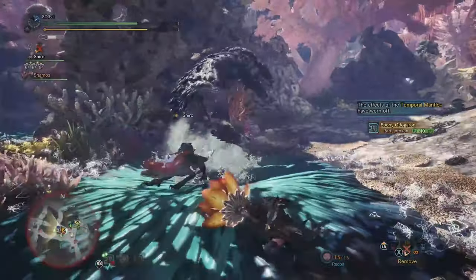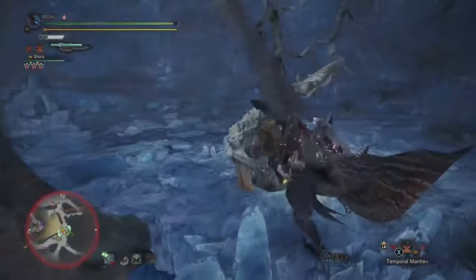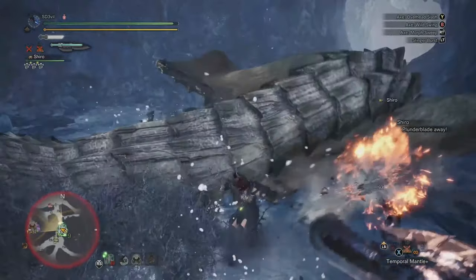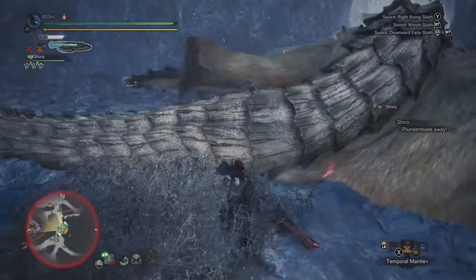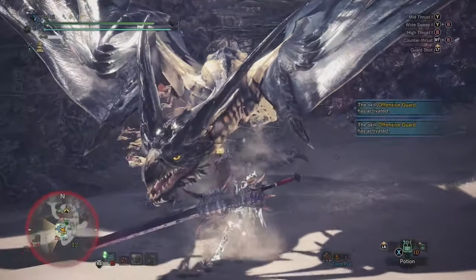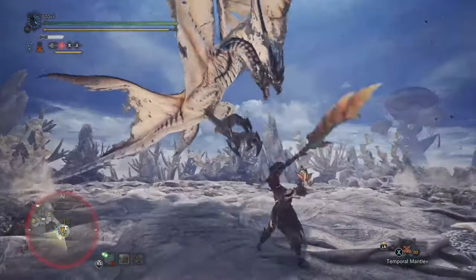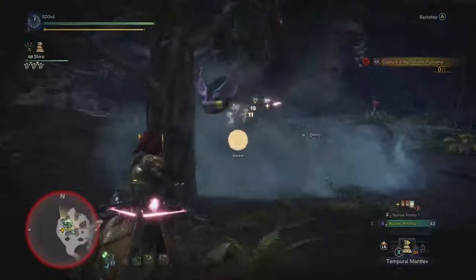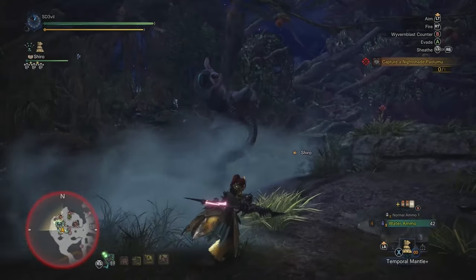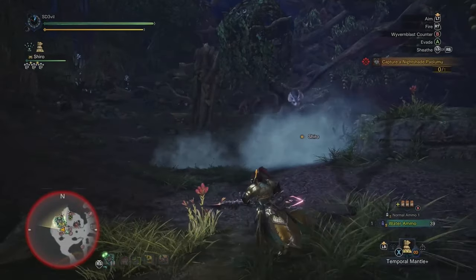Each weapon is unique, and what I've come to learn is that each one has some type of goal in mind when used against monsters. Take the longsword — the goal is to reach the weapon's highest spirit level for maximum damage, especially on its strongest attack. Or the hammer, where the goal is to knock out the monster and deal juicy damage while it's down. Learn how a weapon works and you'll be fine. It also helps the controls feel less clunky because you learn specific attacks to use rather than guessing. Learning multiple weapons is also a good idea, since some monsters are more easily defeated with a weapon suited against them. You can stick to one weapon, but for a smoother experience, I'd say use more than one.